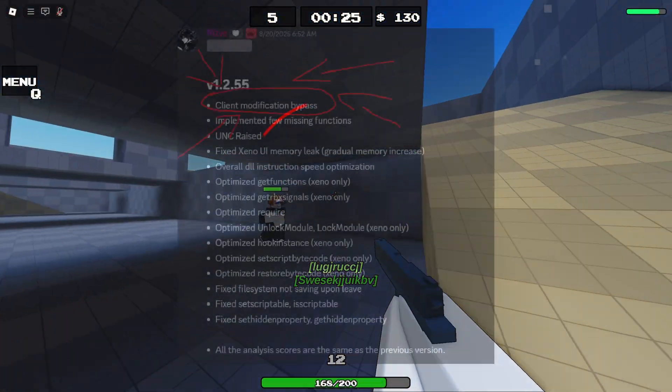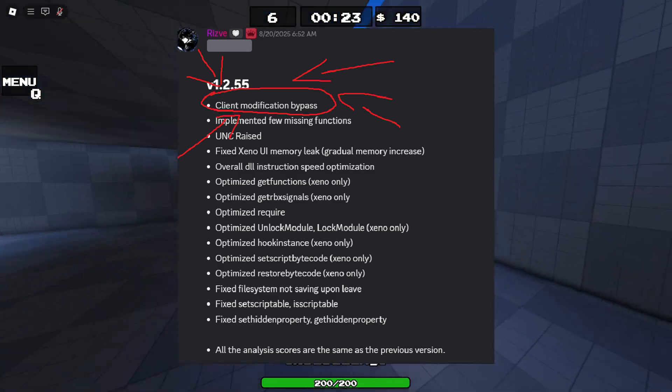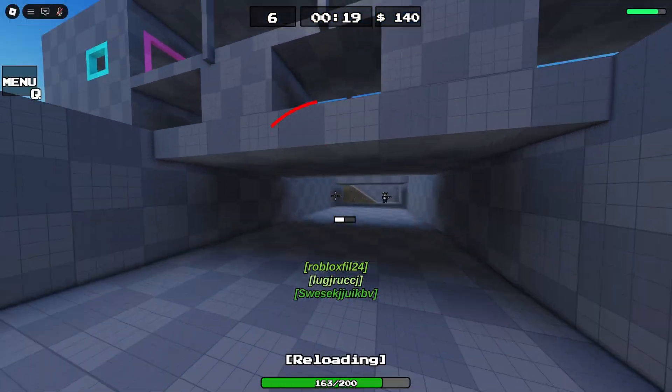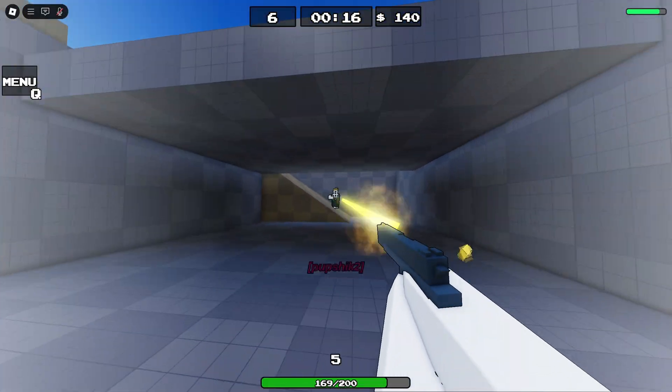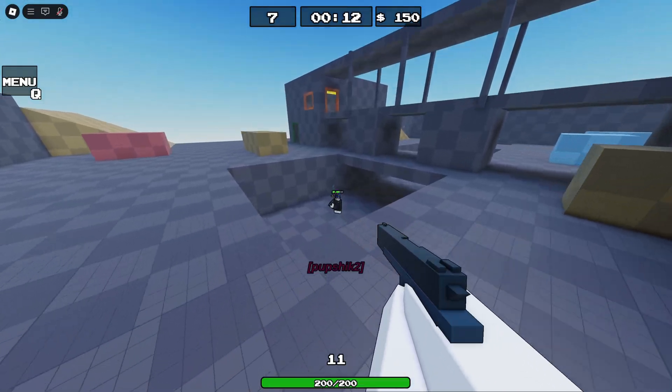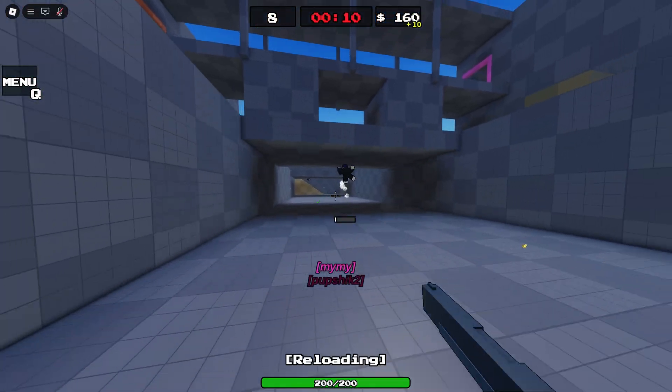Recently, Xeno added a bypass for client modification bans. There are signs that Velocity might have one too. Starting today, I'll be running daily tests on Velocity to check if it's truly undetected. And if it is, that would mean Bytebreaker is also safe because it's based on a Velocity API fork.